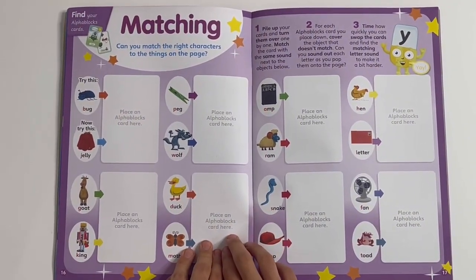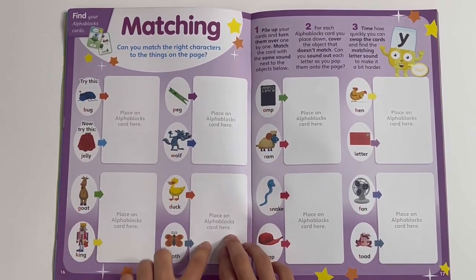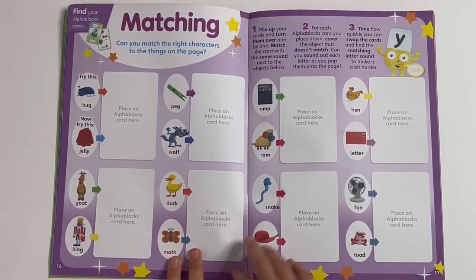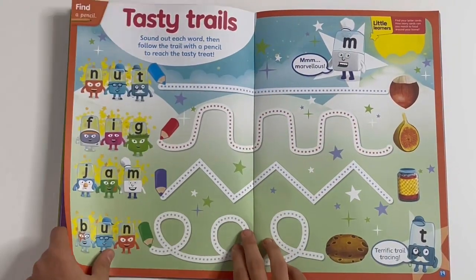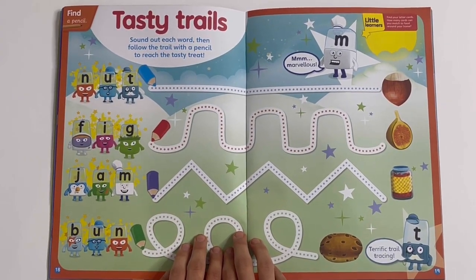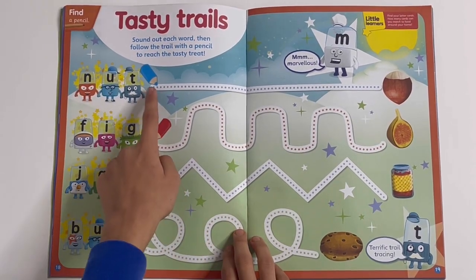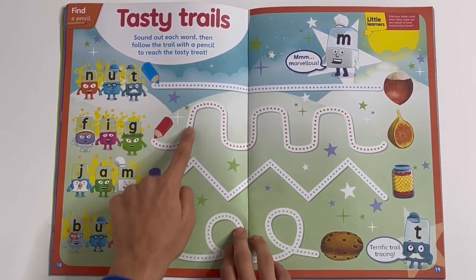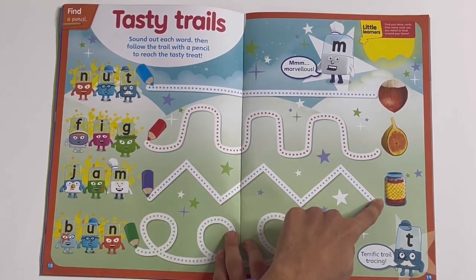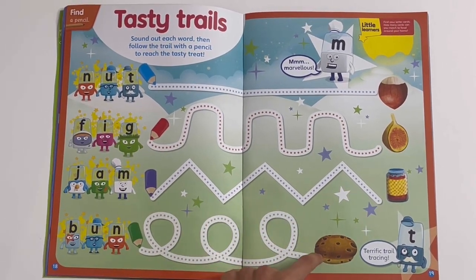Matching — can you match these character cards to the things on the page? You can place a card here from the set, from the little packet, and use it to match the words like the letter they start with. Tasty trails — sound out each word then follow the trail with a pencil to reach the tasty treat. We've got nut, fig, jam and bun.